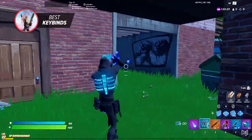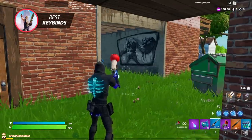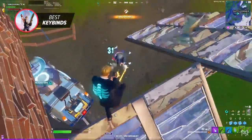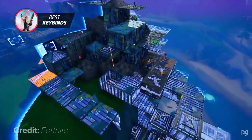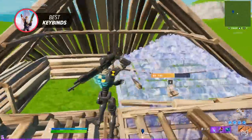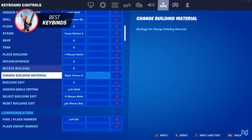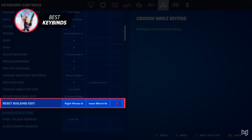Further along in the video, we'll be showing you bind tips that remove your scroll wheel completely, so make sure you're used to pressing weapon binds instead of scrolling. Scroll wheel reset is the fastest way to reset your builds and allows you to reset multiple builds by just scrolling down. To use scroll wheel reset, use your secondary key bind for your building edit and change it to scroll wheel down. Then change your secondary bind for reset building edit to scroll wheel down as well.